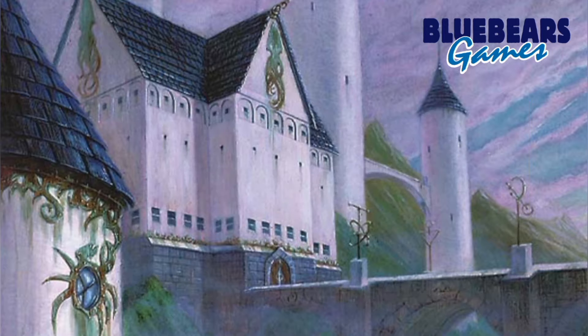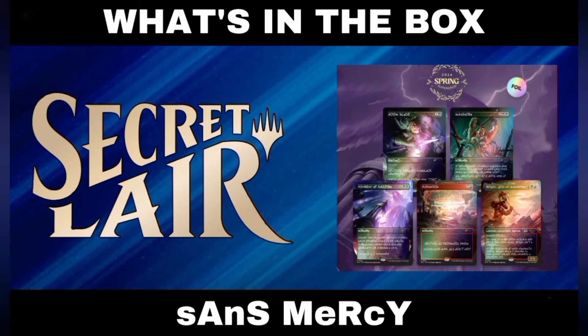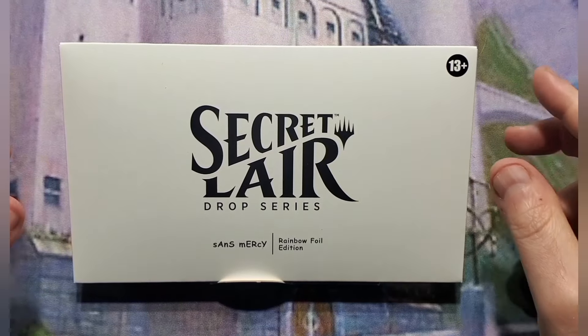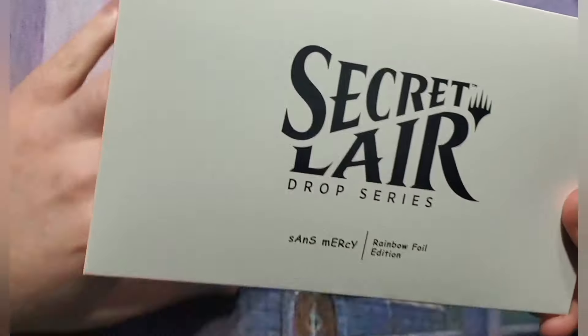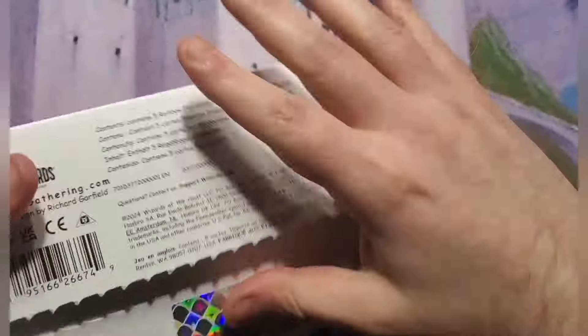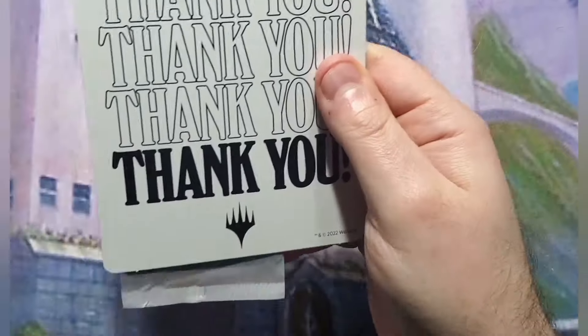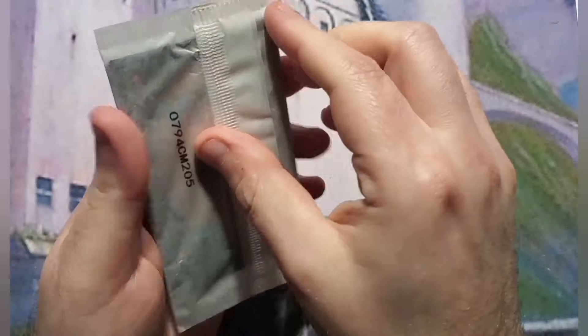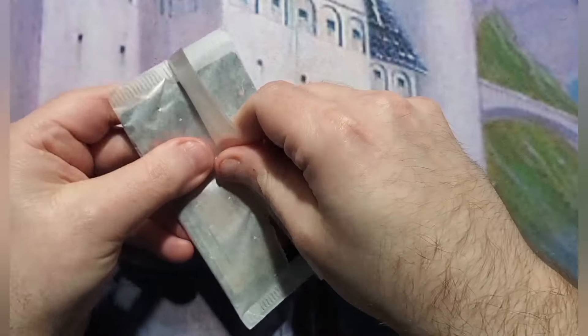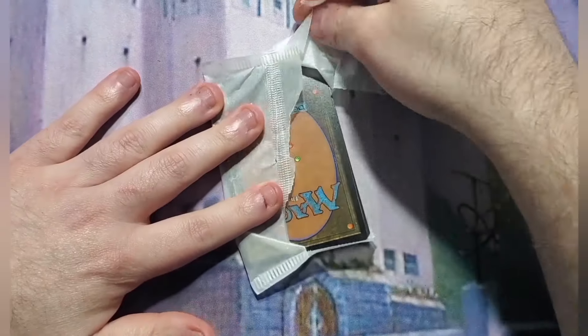Now let's get to it and I'll show you what's in the boxes. I will start by opening the Sans Mercy Rainbow Foil Edition Secret Lair. This was part of the bundle — there is a card in here I wanted, so it wasn't truly a waste, but it was just an additional thing.